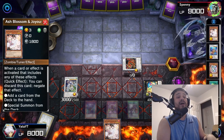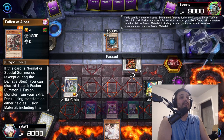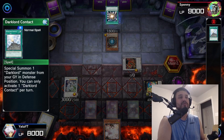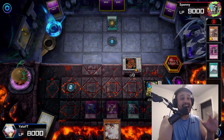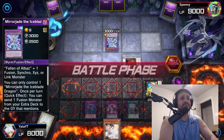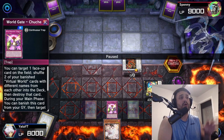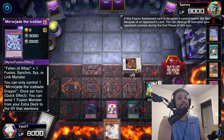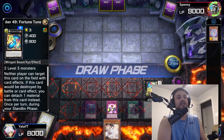My opponent starts with a normal summon. Albaz tries to fusion using something on my board, so I activate Crystal Wing. They chain Super Poly, discarding Dark Law enchantment — Albaz doesn't get its effect, but Super Poly fuses away my Crystal Wing to make a copy of Mirror Jade. During the battle phase, I activate Chuchi, shuffling two Virtual World cards, then pop Mirror Jade. Mirror Jade's effect activates during the end phase to destroy all my monsters, but Fortune Tune protects itself by detaching one.